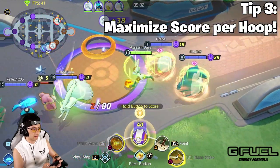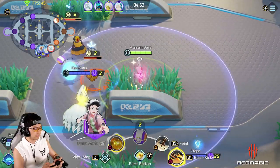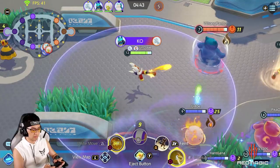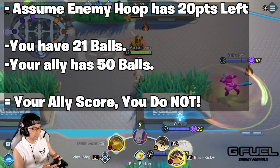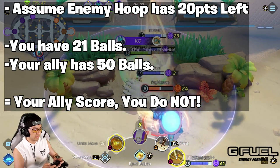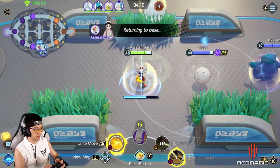Tip 3: Make sure to always let your teammates with the most Poke Balls score — but this is not entirely true, let me explain. In Pokemon Unite, the game only lasts 10 minutes, and your main objective is to score the most amount of balls within that time, so it's crucially important to make the most of every enemy hoop. Let's say one outer hoop only has 20 points left to score. You have 21 points, but your ally has 50 points — it's very important that you let your teammate score that 50, while you do your best to protect them from any possible interruption.